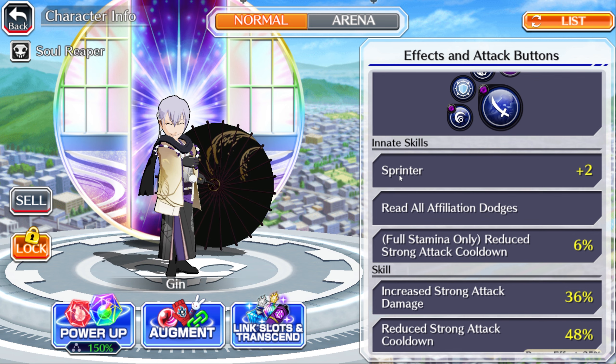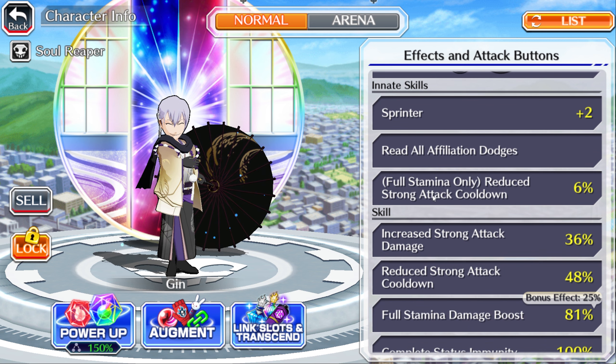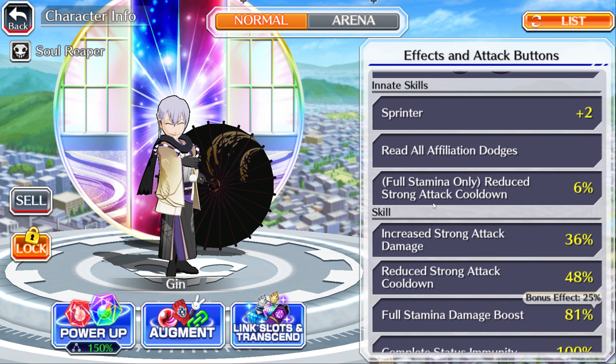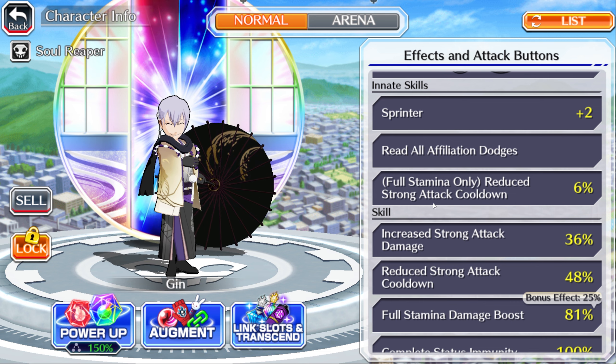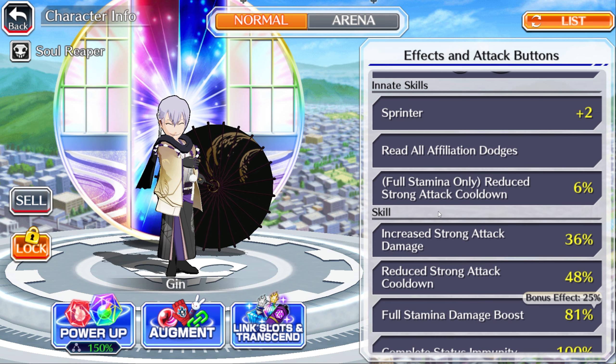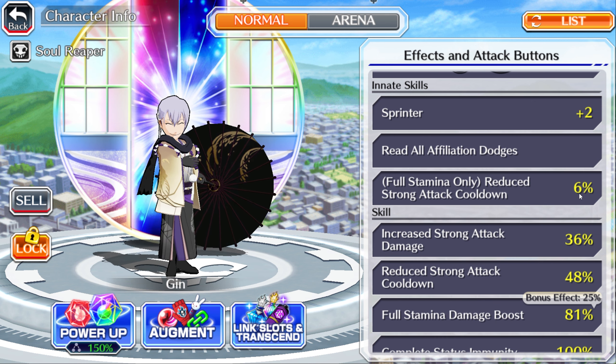Going into his innate skills, we have Sprinter Plus Two, so he will be able to flash around quite a bit, giving a lot of mobility. He has Read All Affiliation Dodge, so enemies that dodge in content like small or medium scrolls or some Synchro stages — he's not really gonna have much issues there at all regardless of his killer.